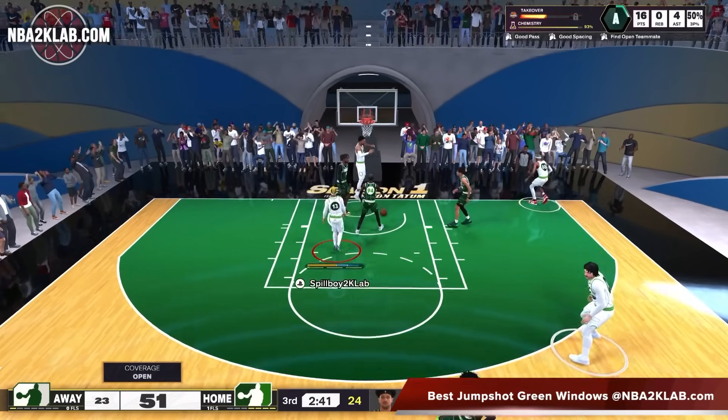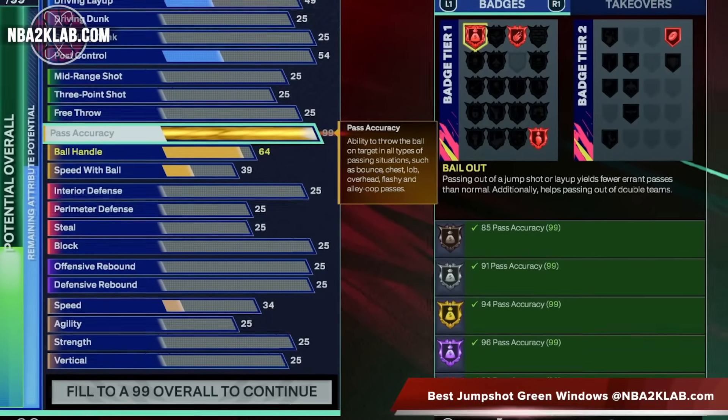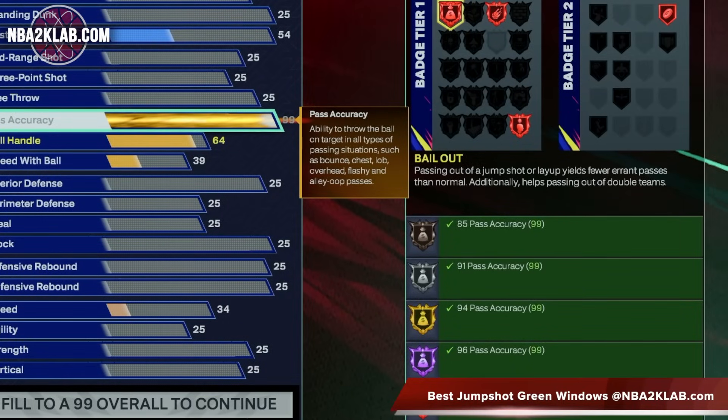The bailout badge definition says passing out of a jump shot or layup yields lower errant passes than normal. Additionally, it helps passing out of double teams. And these requirements are some of the highest for any badge.